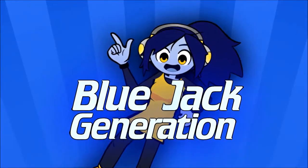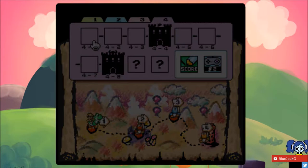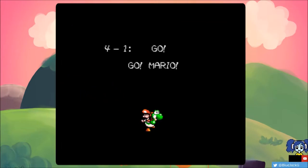Welcome to the Blue Jaxi! Hello everyone, this is Jack and welcome back to a brand new episode of Yoshi's Island for the Super Nintendo. Last time we defeated a plant boss and we explored the depths of the castle. Now today we are going to explore World 4, Level 1. Today's episode is GO GO MARIO!